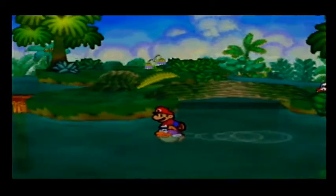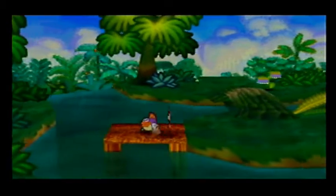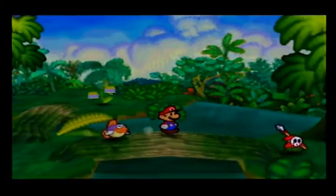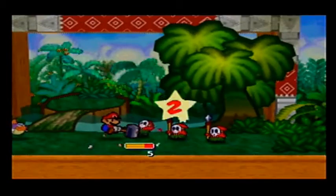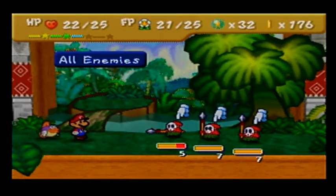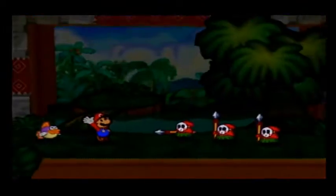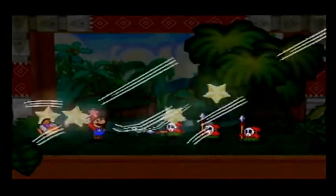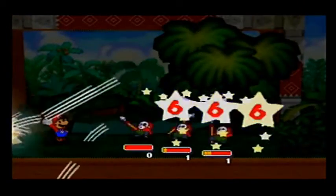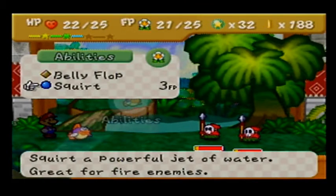Alright, so we went here last time, but we got off at that dock as opposed to this one. Take that, Shy Guy! This looks like a pretty good time to use our Shooting Star. I'm just kinda trying to use my items quickly, because otherwise I'm just gonna hold onto them. And I'll show off Sushi's Squirt ability.